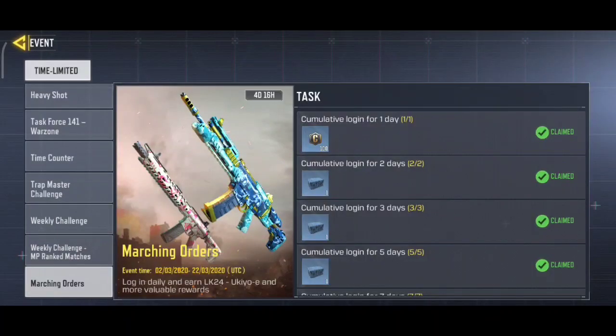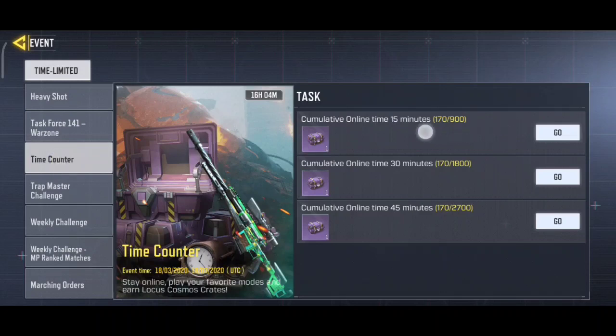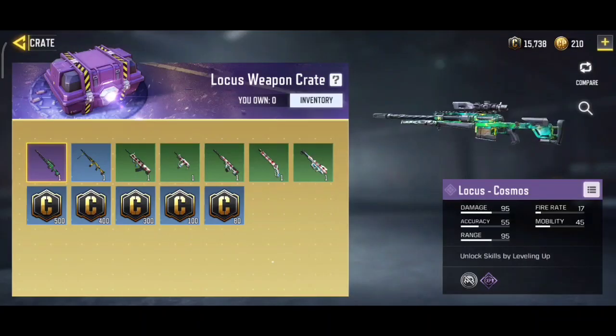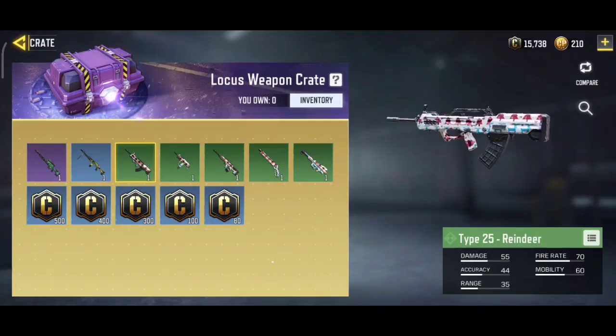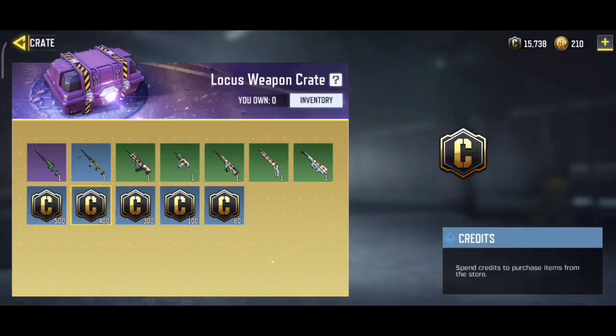Hello friends, there is a new task or event — a time counter. What you have to do is cumulate online time for 15 minutes, 30 minutes, and 45 minutes. In this event you will get the Locust weapon crate, which contains different weapons and credits. If you complete this task, you will get this crate.